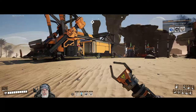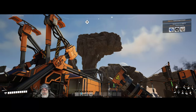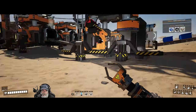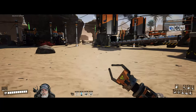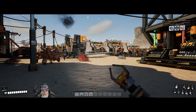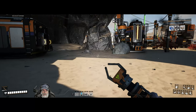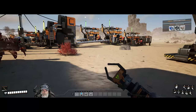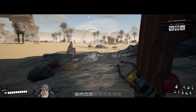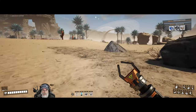We're kind of at that point now where we need to start thinking about setting up our real factory — meaning a factory on foundations and on a grid, nice and neat and organized. This was all just to kind of get us going. I'm going to pick all of this crap up and remove it once we get started with the real factory. So the question now really is: where are we going to do that? I'm very inclined to build out over the water — we talked about that in the first episode.